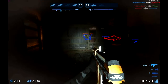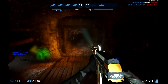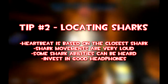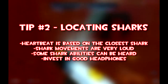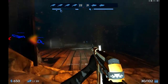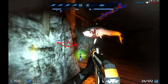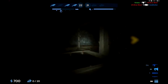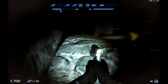Number two is more of a learned skill: learn how to listen for sharks. There are a couple of things that will cue you that a shark is there. The number one thing is the heartbeat detection — it tells you when a shark is close, and by its rate, how close. This only works off the closest shark to you, so even if you can see a shark out a window at a distance but your heartbeat is pounding, you know there's another shark even closer, and you still need to be on your absolute top guard.